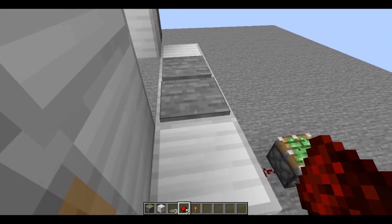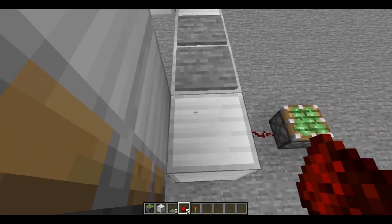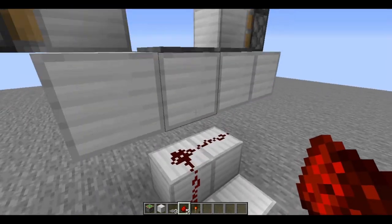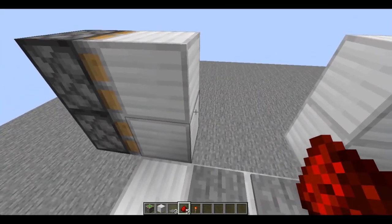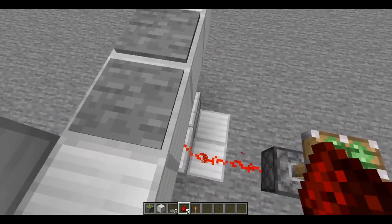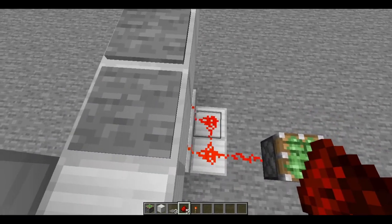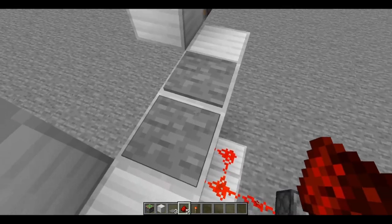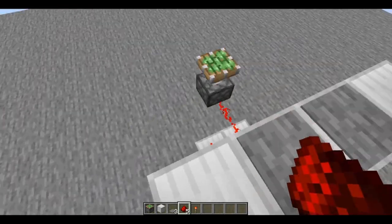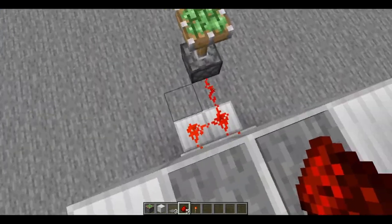If you have two redstone dust like I have right here, when you step on one pressure plate, everything will be powered in both directions. So from there, we're going to put this here — it's powering in both directions. So you only have to step on one and everything will power.